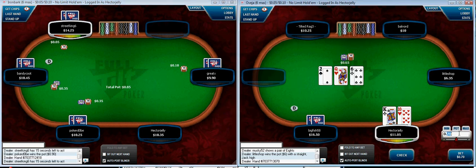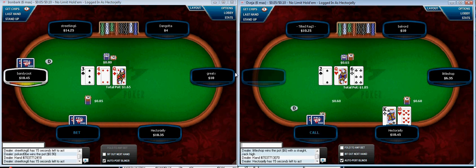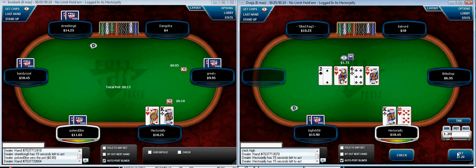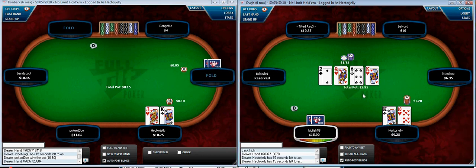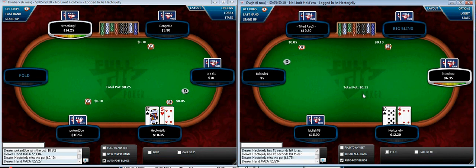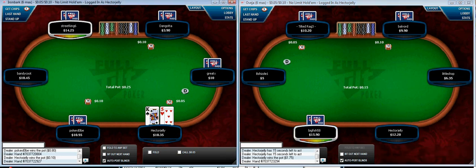Here on the right, I've raised king-ten, flopped nothing, but I'm trying to win the pot with a continuation bet. That's a good board to continuation bet because I can safely represent the queen. He's called me here. I've gotten lucky — I'm fairly sure I have the best hand now. Hopefully if he can call me on the flop, he can call me again here. Sometimes I would check that, but I think a queen might well call another bet.